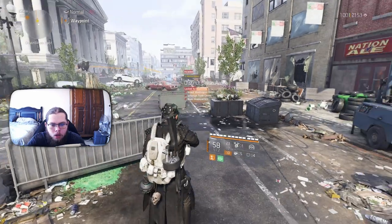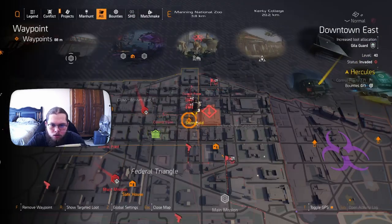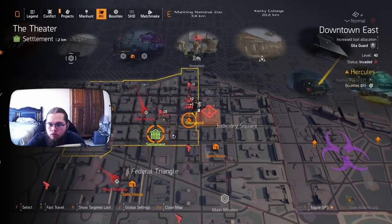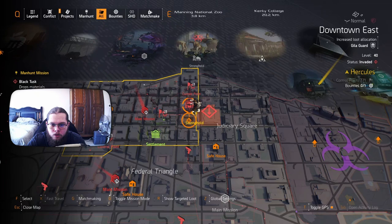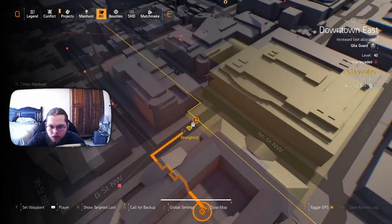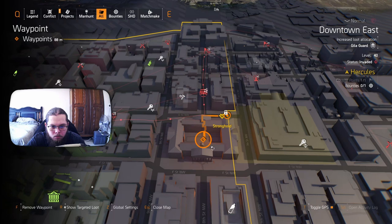The District Union Arena stronghold is right here — we started at Theater Settlement. If you don't have this fast travel point unlocked, fast travel to the theater and run up here. What you're going to want to do is, right next to it, find this square building — or building with a square inside of it — and place a ping directly in the center of it.